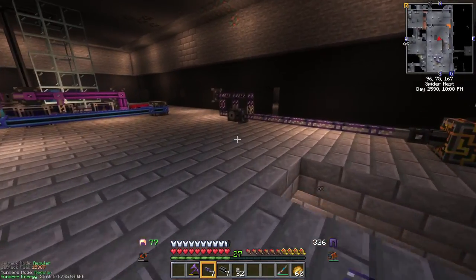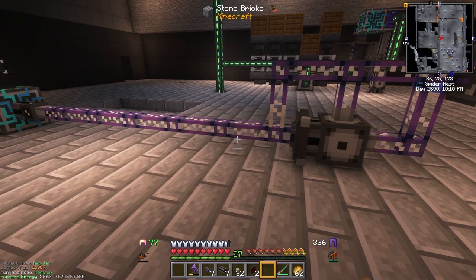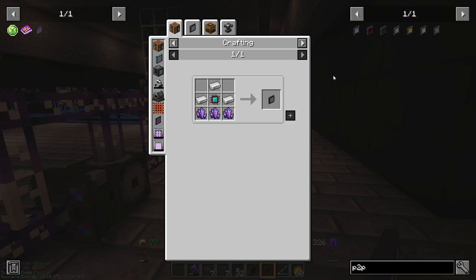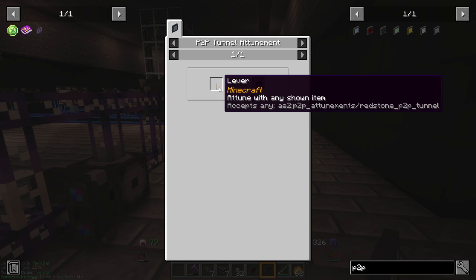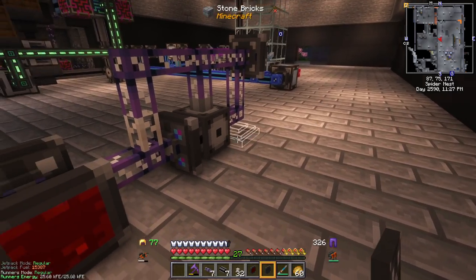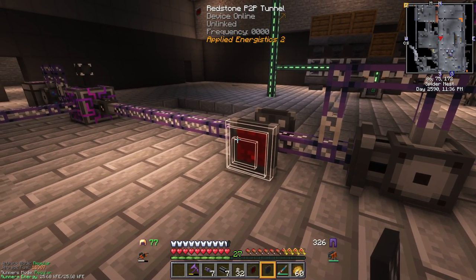Let's look at some of the other types of P2P tunnels, because this is pretty neat. On our P2P network here, let's put a redstone tunnel and an item tunnel. To make these different types of tunnels, you need to attune them. When you craft one, you get a basic ME tunnel. To get a redstone tunnel, you right-click it with some sort of redstone device like a lever or redstone itself. For an item P2P tunnel, you right-click with a chest or item-based things. Likewise, fluid uses a bucket, an energy tunnel uses some sort of energy device. You can even send light through these tunnels — that's pretty neat. I don't know how useful that is, but it's pretty cool. Energy would be super useful if we didn't have a wireless network in this pack.